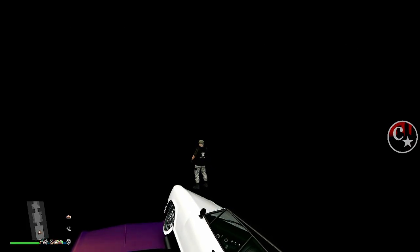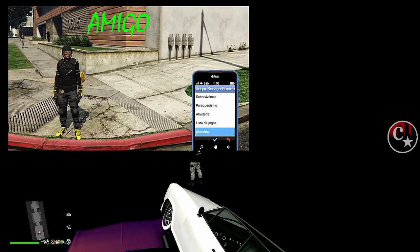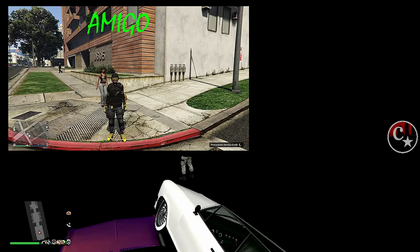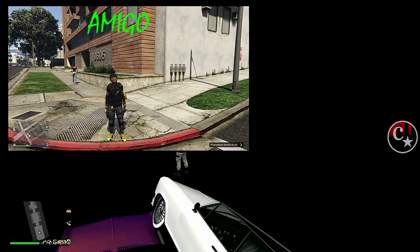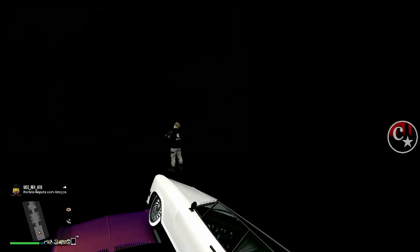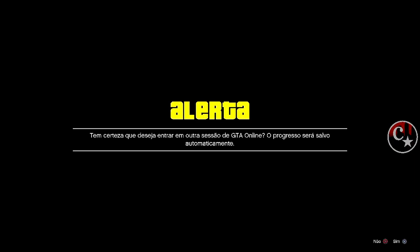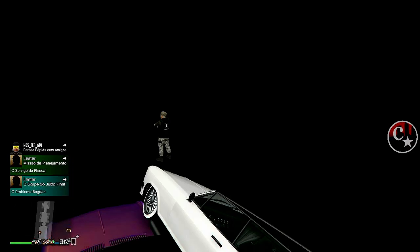E agora é a vez do amigo — o que que o amigo tem que fazer aqui galera? Simples: puxo o telefone, setinha da esquerda em atividades, jogar aqui com amigos na sessão. Assim que aparecer um barra dois, vai chegar pra mim ali no canto inferior esquerdo da minha tela. Olha lá que vai chegar — chegou! Então eu aperto Option, GTA Online, venho aqui em jogadores, procuro ele aqui e vamos nos juntar ao jogo. Tem que ser rápido, três vezes rapidamente: X, X, X. Só isso — olha o meu minimapa que já desbloqueou.